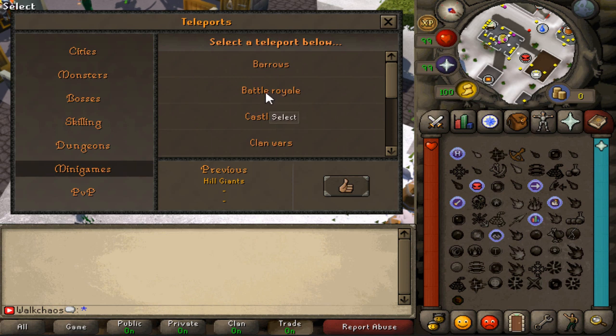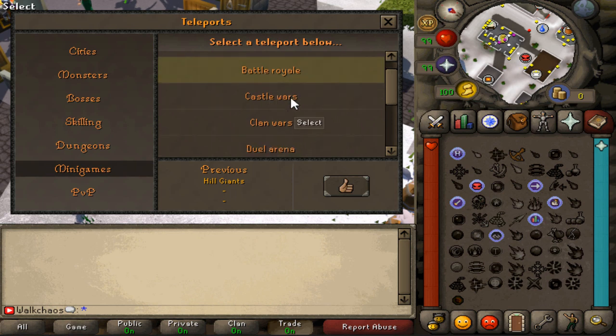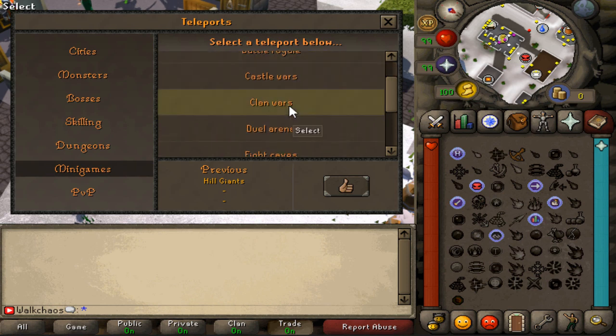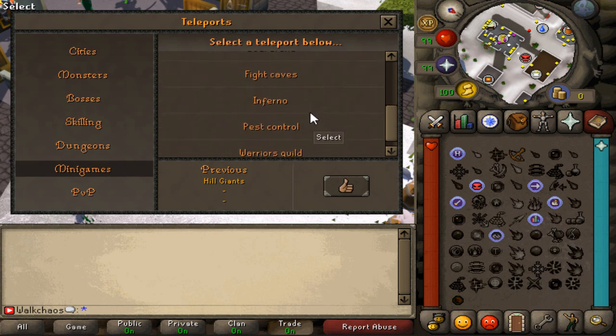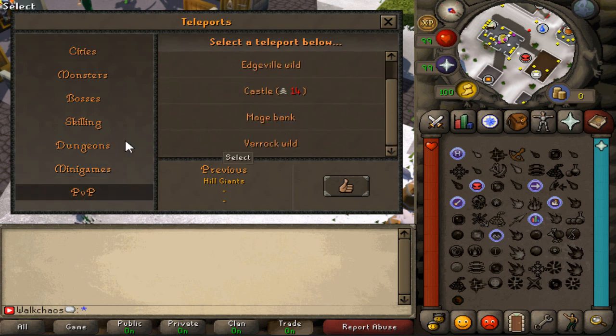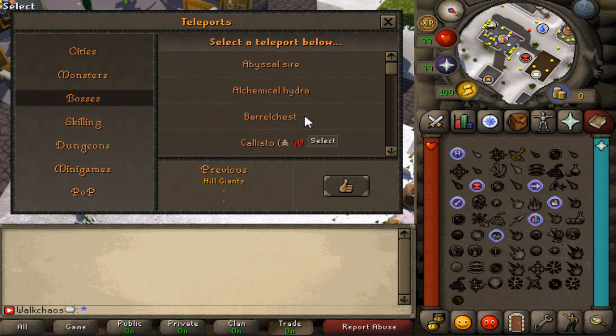I hope there's some interactive gameplay in that battle royale — let me know down below if you'd love to try one! Also included are Castle Wars, Clan Wars, Duel Arena, Fight Caves, and Inferno as well — very interesting. There's also pest control, Warriors' Guild, and PvP teleports for all the wilderness content.